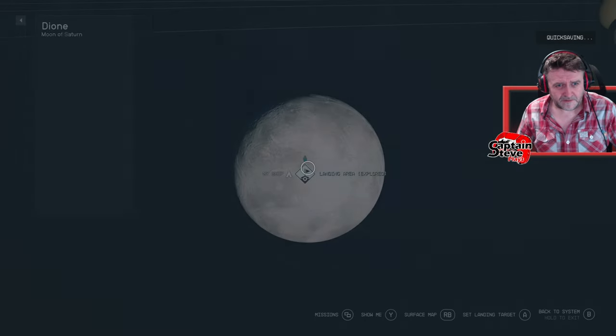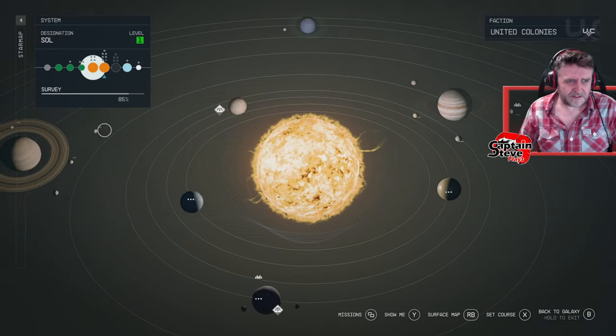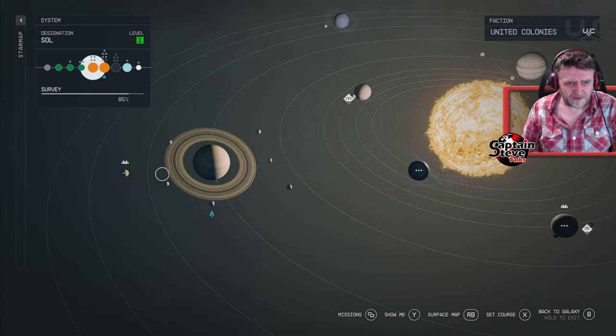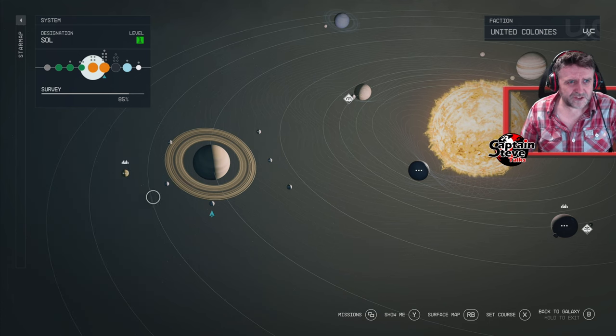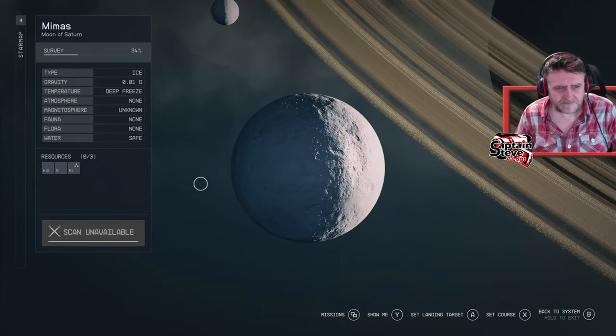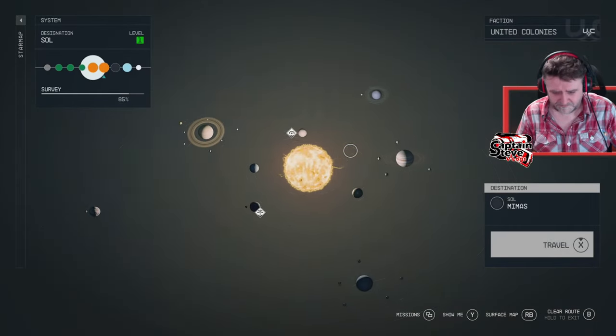Let me zoom in — I think I've done all of them. This is the last one: Mias. I can tell by the top map — that's the only one that's hollowed out. Let's go there.